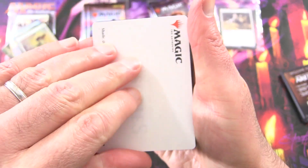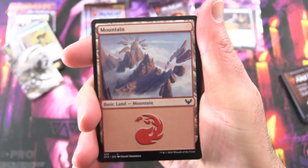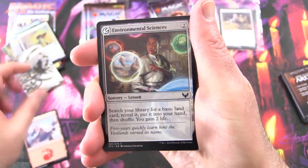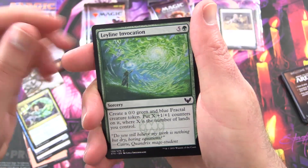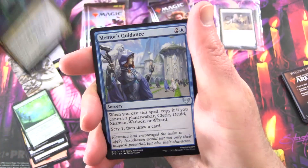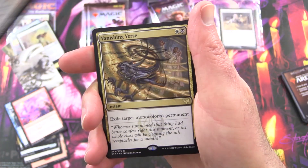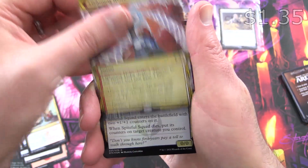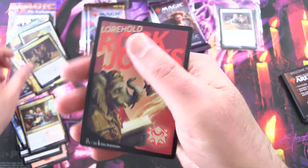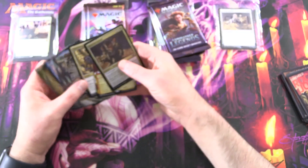We've got Shale, Dean of Radiance. So that's that bird Dean. We've got a Mountain, Environmental Sciences, Vortex Runner, Eureka Moment, Leyline Invocation, Biomathematician, Mentor's Guidance, Explosive Welcome, Practical Research. And the rare is Vanishing Verse, along with Lightning Helix. Foil Spiteful Squad. And nothing from the list. Calling that a win there for Ryan.